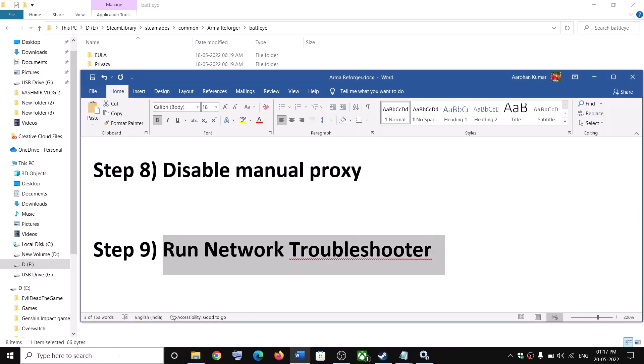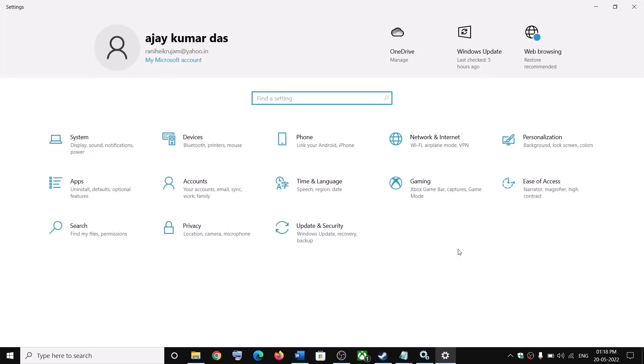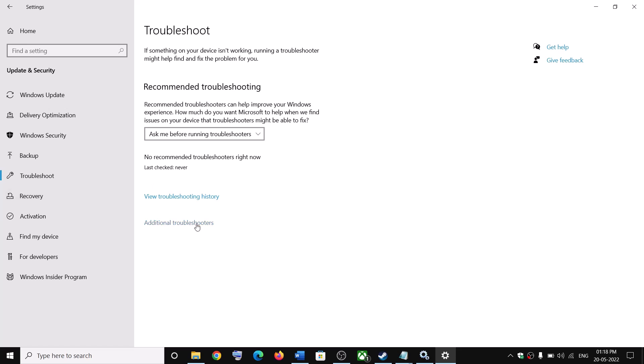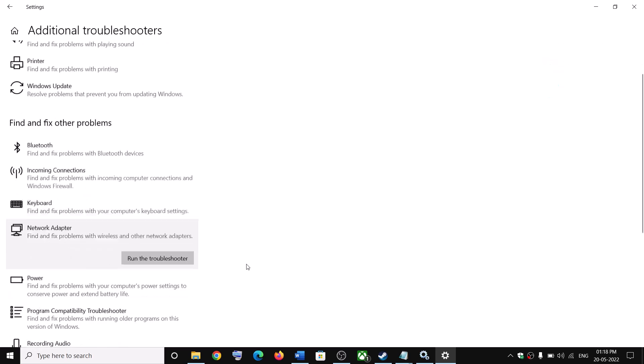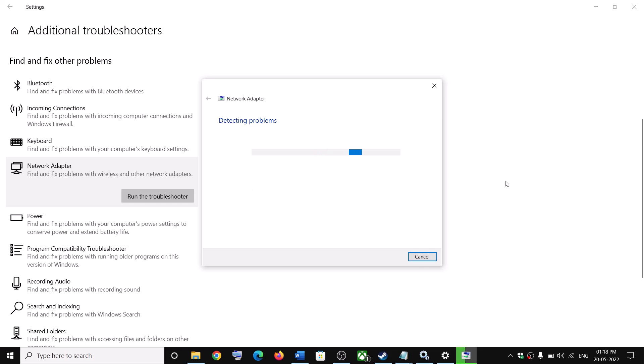The next step is to run the Network Troubleshooter. Go to Start Menu, then Settings. In Windows 11, click on System, scroll down and find Troubleshoot. In Windows 10, click on Update and Security, then Troubleshoot, then Additional Troubleshooters or Other Troubleshooters. Find Network Adapter and click Run the Troubleshooter. Once the troubleshoot is complete, restart your computer and launch the game.